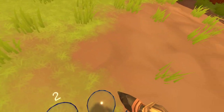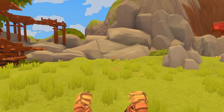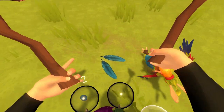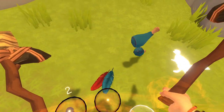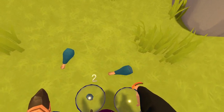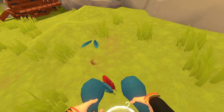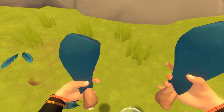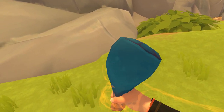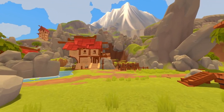If you join the Discord, it will give you the code on how to join my group. So that right there was a chicken. When you kill them, they'll usually drop about two feathers and two drumsticks. Now these drumsticks, you could eat them raw, but it's not going to give you the same effect as if you were to cook it. So that's what we need to do.